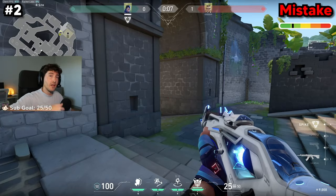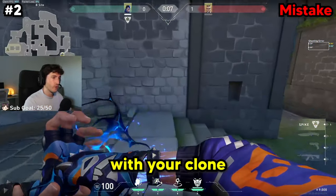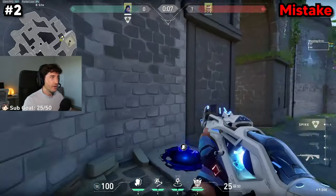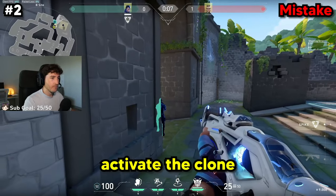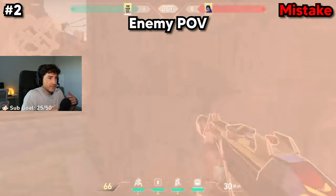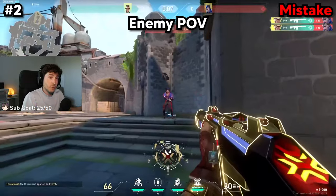The next Yoru tech that a lot of you guys are doing incorrectly is setting up crossfires with your clone. A lot of you guys will sit in a corner, drop your clone down, hear the enemy start to push B, activate the clone, they'll swing the corner, and then just kill you — because they know that's where the clone came from, so obviously that's where Yoru's playing. And that's why you die.